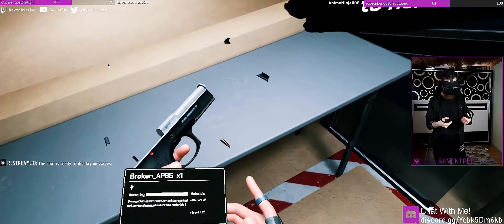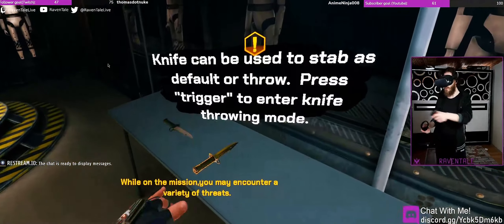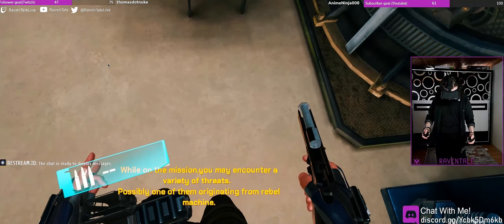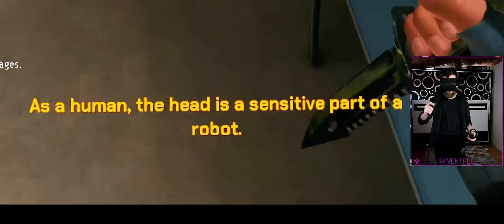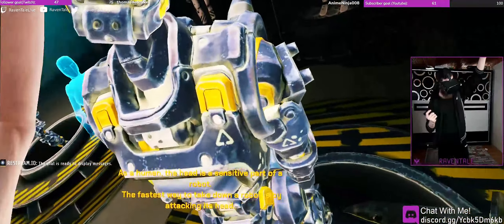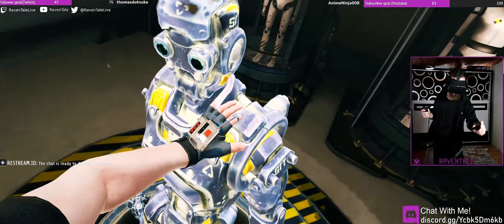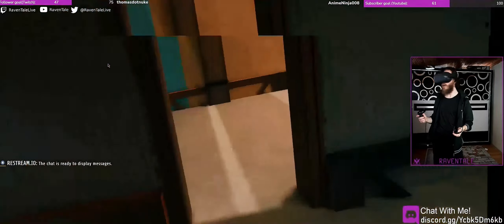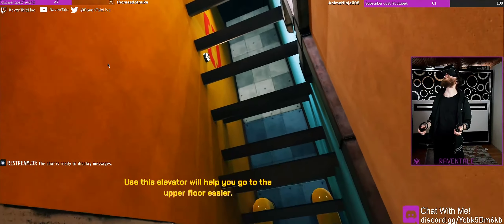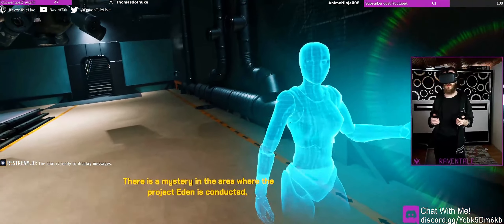Oh my gun broke! How do I — oh my god, what kind of gun is this? I need my gun back. That's kind of brutal, you guys. The knife is almost broken already. Use this elevator — it will help you go to the upper floor easier. I'm not gonna climb up all of this stuff.